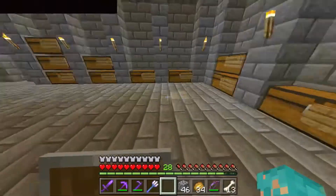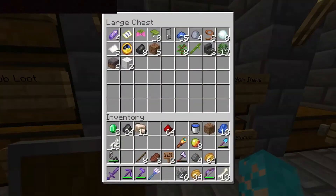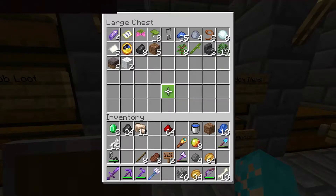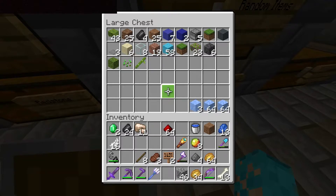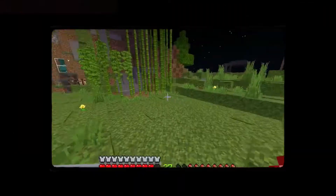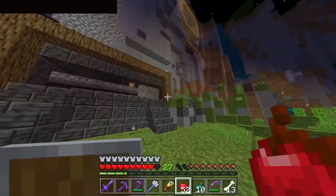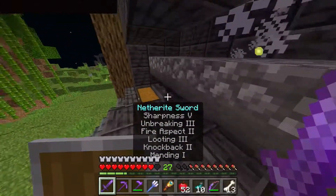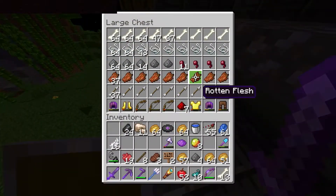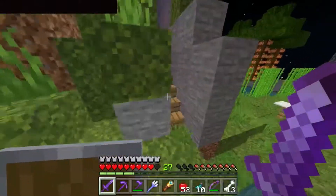As for the last thing, we just need some golden apples. We have a lot of gold but not that many apples, so that's what I'm gonna get. 52 apples just like that — I traded with villagers to get these. We should have enough gold to make 52 golden apples; not 100% sure on that, but I could just AFK in the gold farm if needed.